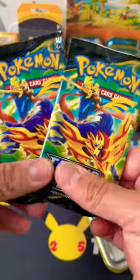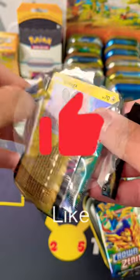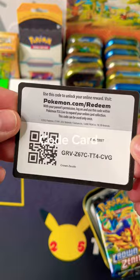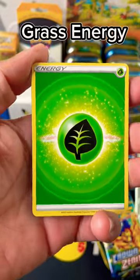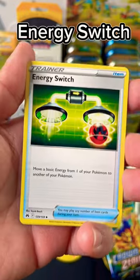Let's open them and see what we pull. Let's get lucky. Code card. Guess the energy — Grass energy. Disclops. Medin. Energy switch.